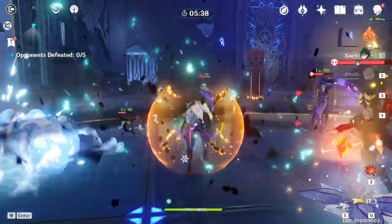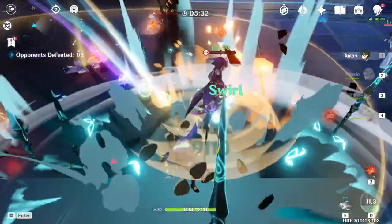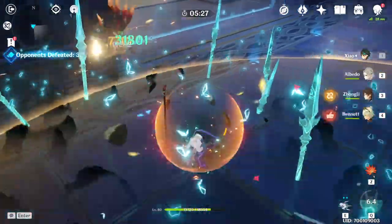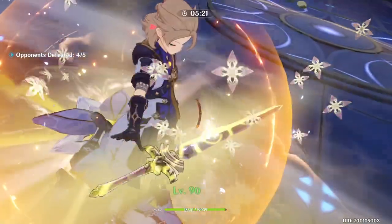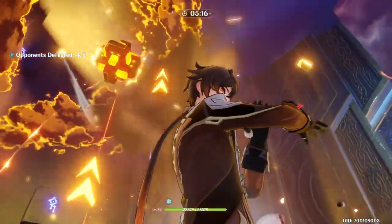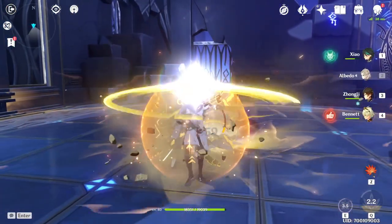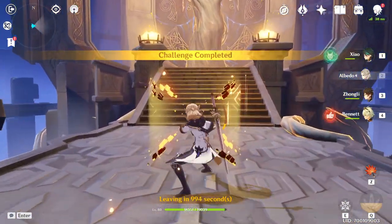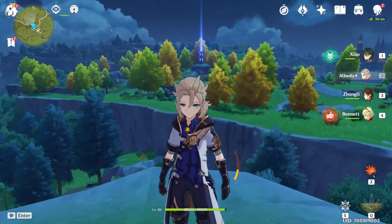Albedo is really good in this team because Xiao really benefits from the geo resonance attack bonus when he has a shield up. And then there's just the extra damage from the Fatal Blossoms on top of that. You just get in, use your burst, and get out — pretty much all the time. Super easy. He's an enjoyable character to use. I personally went for him a really long time ago and I don't regret that decision at all.